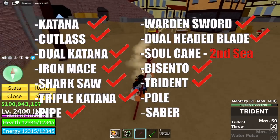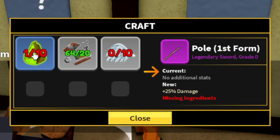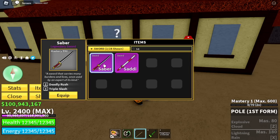Okay, update on the swords. The last two swords in the first sea — for the requirement on the Pole, you also need radioactive material. Same with the Saber, guys. Sadly.